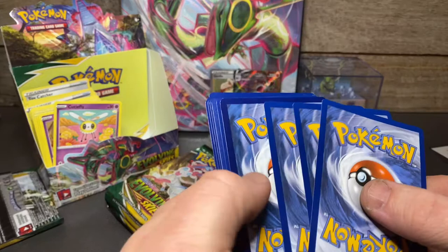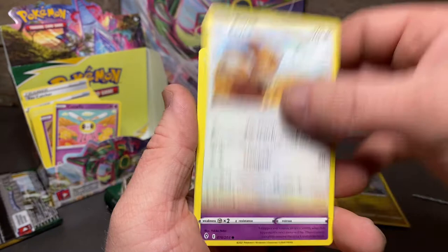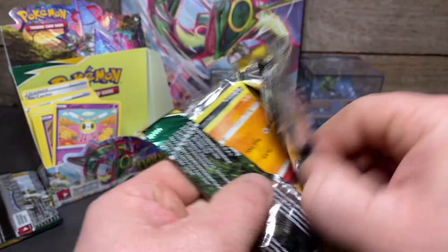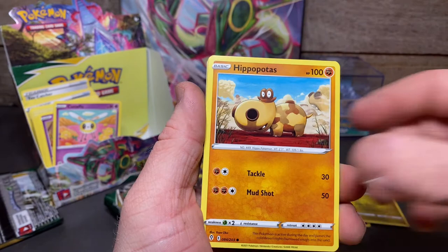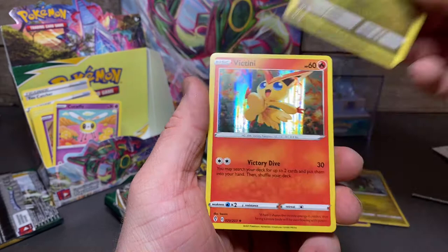Water energy, Swablu, Lombre, Lucky Ice Pop, Litleo, Eevee, Cutiefly, Mime Jr., Hitmonchan, Lotad, reverse Gossifleur, and a regular rare Ampharos — third time this big dog showed his face today. Darkness energy, Rubber Gloves, Copycat, Zwellius, Hippopotas — I can't say that guys, sorry — Psyduck, Rufflet, Drowzee, reverse Zwellius — and a Victini V! That's pretty cool — ticking off some cards here.